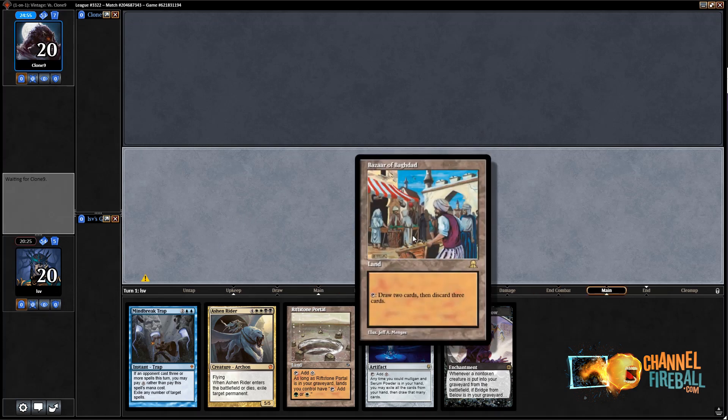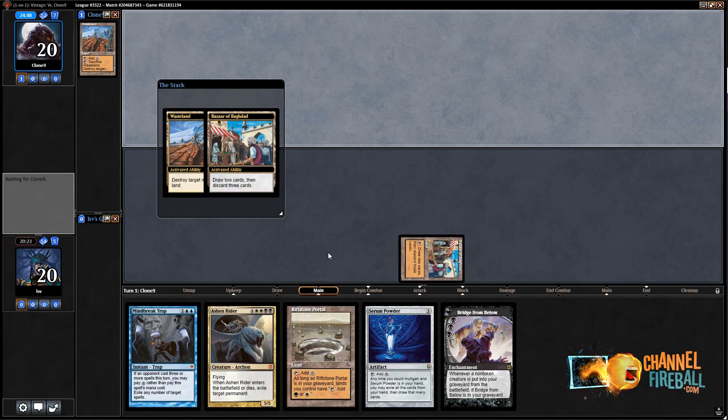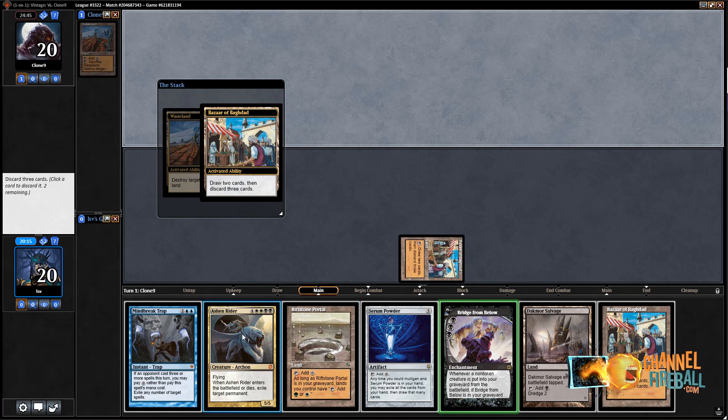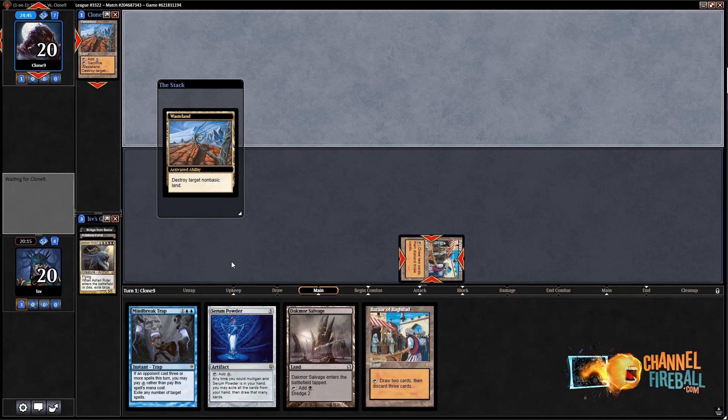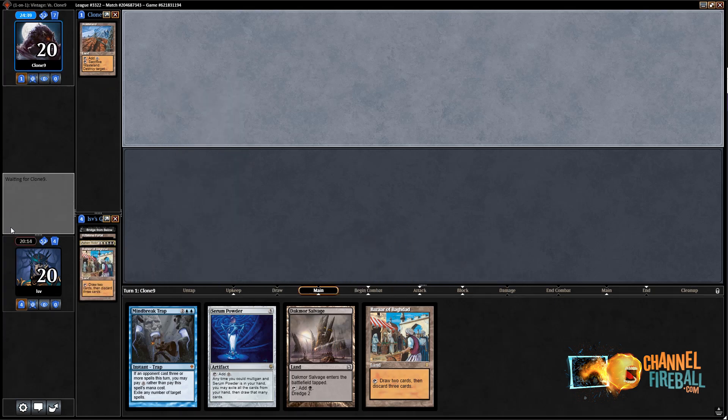A lot of decks, seeing this on turn one, won't be able to win. That's part of the theory behind this deck as well — you've used up a little bit of equity in game one by putting Riftstone Portals in your deck, but you don't need it against most decks. Keeping the second Bazaar is really good there. Let's discard Bridge, the Riftstone Portal, and Ashen Rider here. And then during your upkeep you want to Bazaar, because that way if you draw a Dredger you get to dredge during your draw step. I don't have a Dredger yet.